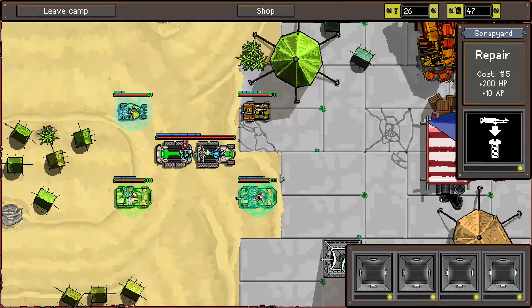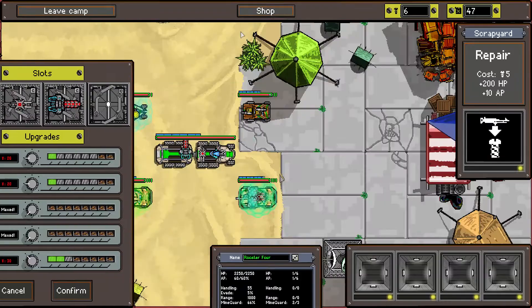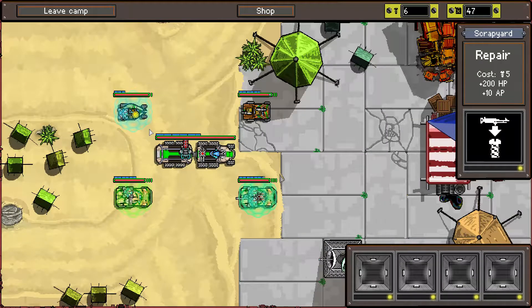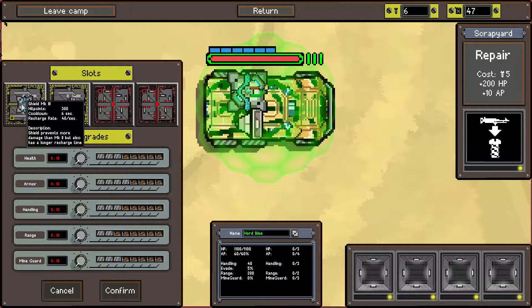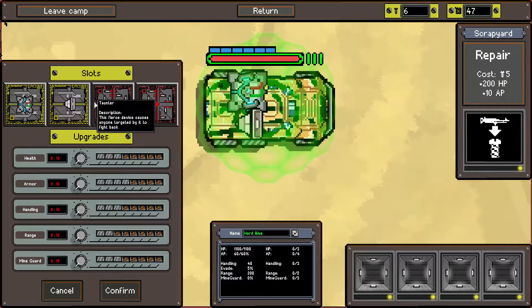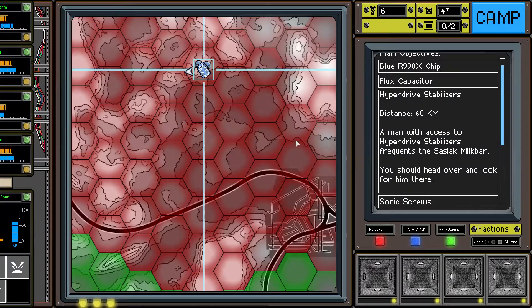We have the taunter on one vehicle - I haven't been targeting enemies with it but I really should have been. Let's leave the camp, we're in good shape now. We're going to get back on the road.